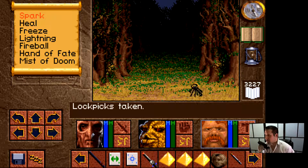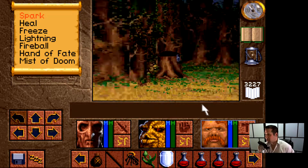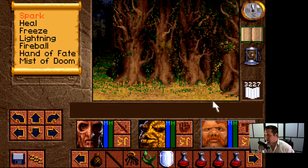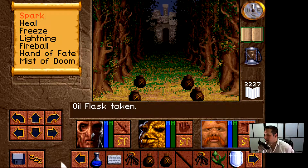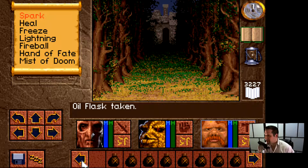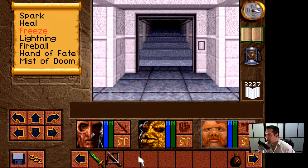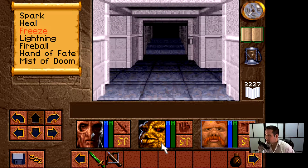Now that I have the Mist of Doom, that fucks those boys up really good. I'll take these extra lockpicks. Maybe I left that shit outside of the White Tower. I did leave everything outside of the White Tower. Do I want to restock with all these flasks and then walk into the White Tower to fight some ghosts and maybe pick up some stuff? I've been going for a little while. It's getting late — I have to get up for work in a couple of hours.